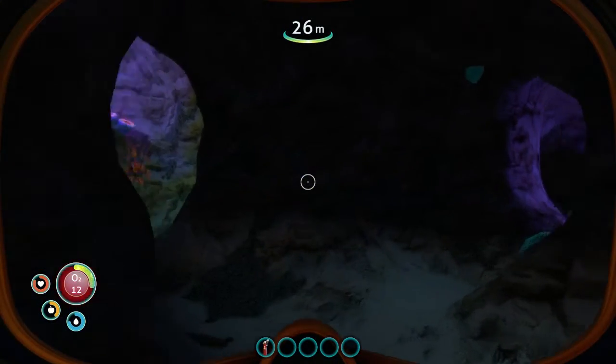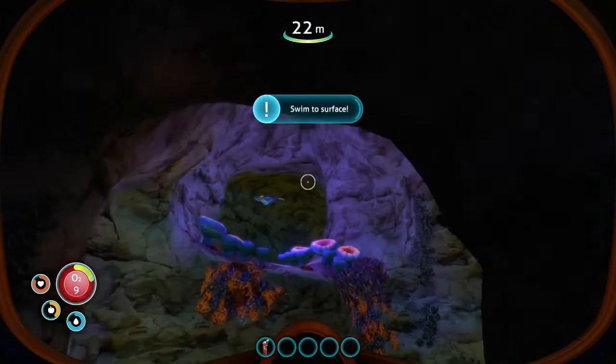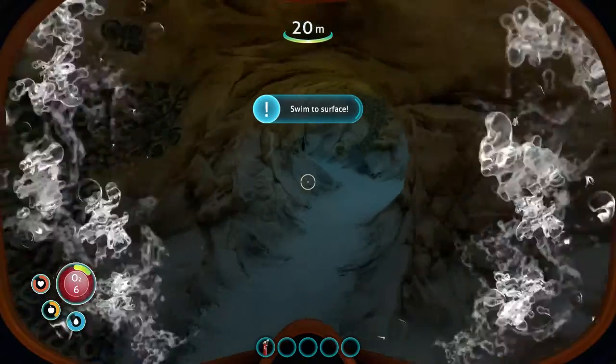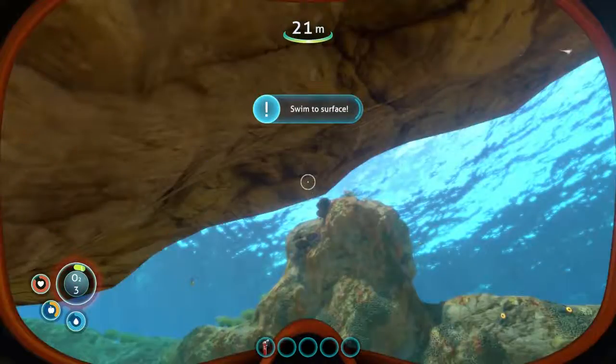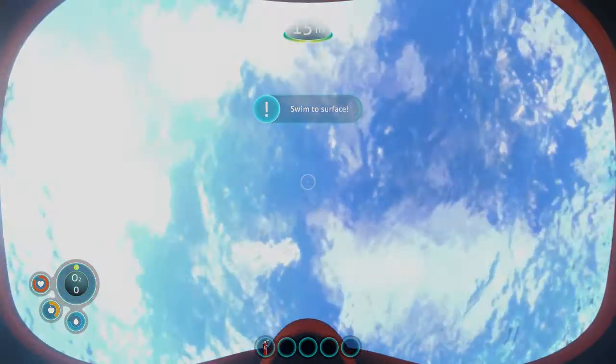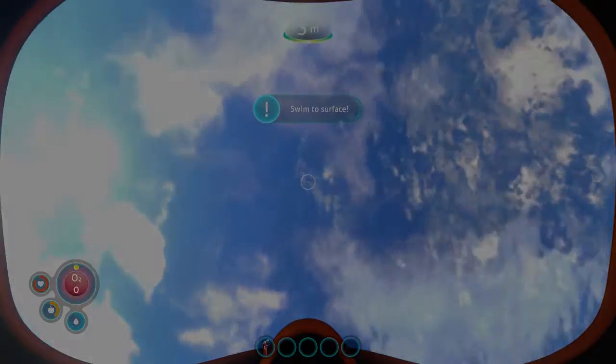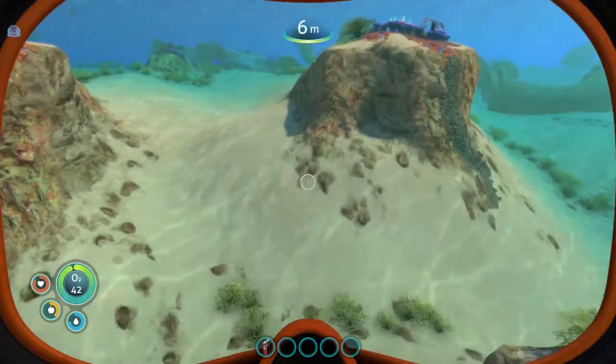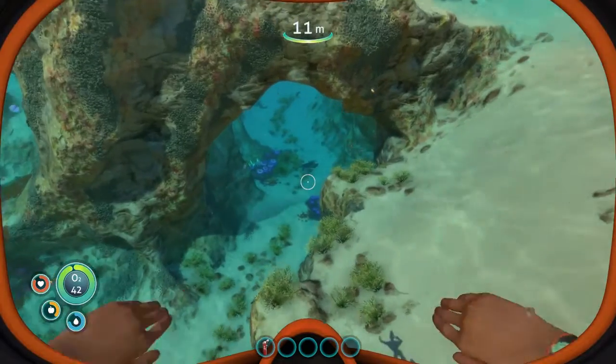Alright, I need to get back to the surface. Oh, there's titanium — there's limestone right there, but I need to get out of here. Oh, I don't think I'm actually gonna make it this time. Go to the surface. Alright. I want to go back down there and get that limestone.